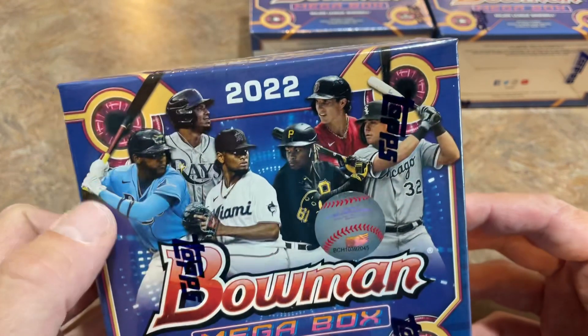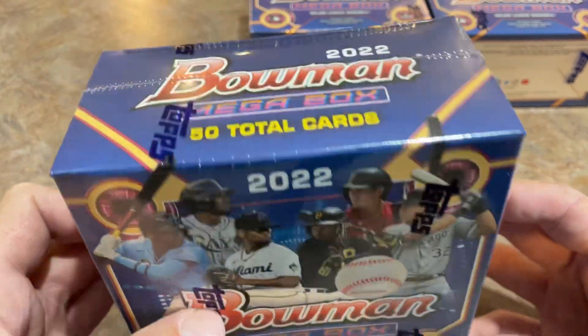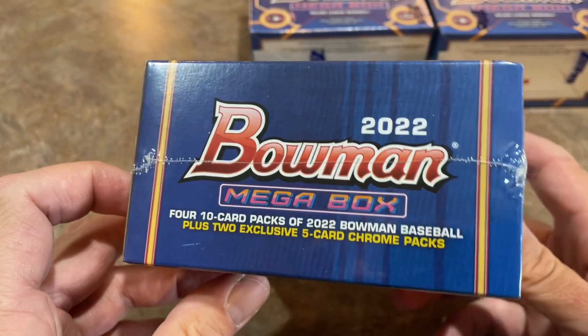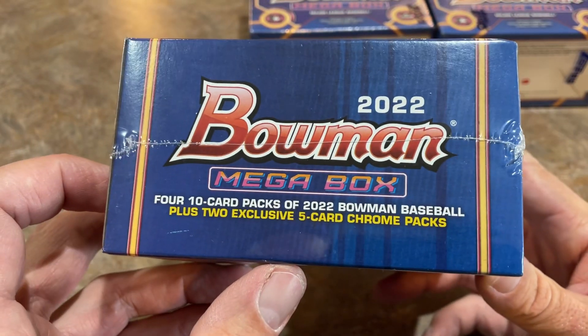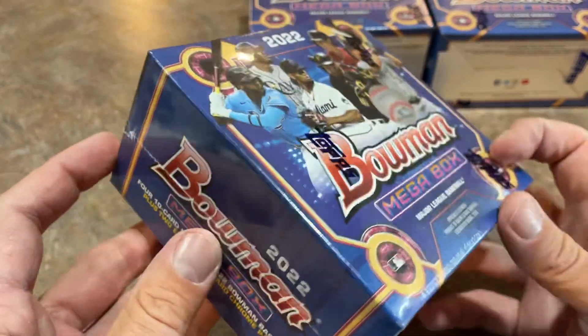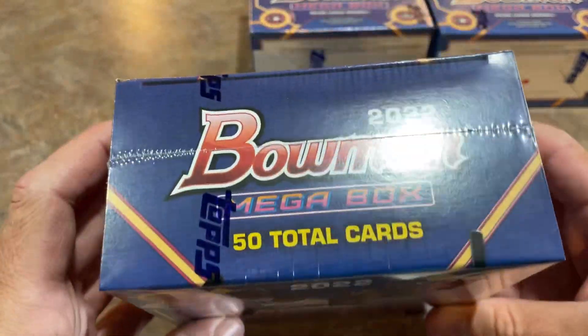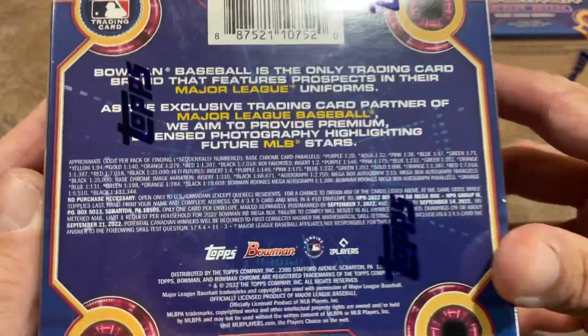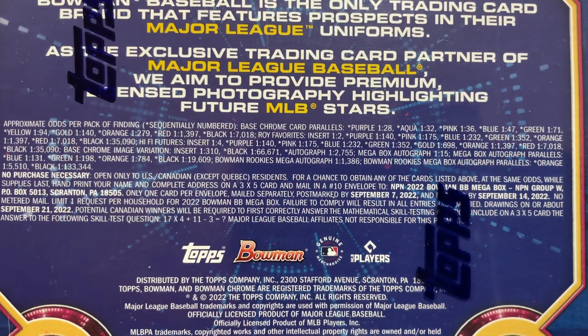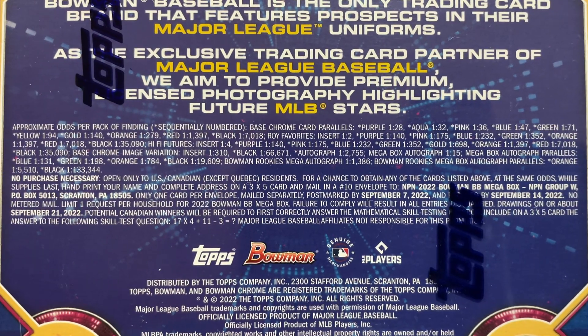You'll see some of the big prospects on the front — the biggest star is probably Wander Franco right there. I'm a big fan of the O'Neill Cruz on the box. The Mega Box is known for the exclusive five-card Mojo Chrome packs — 10 total packs, 50 cards in the box. Here are all of the odds if you'd like to pause and read through, and there's also the no-purchase-necessary information if you're interested.